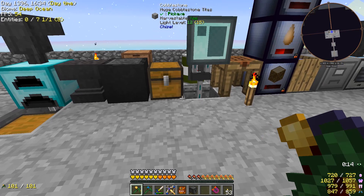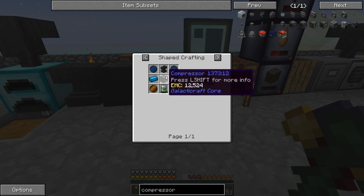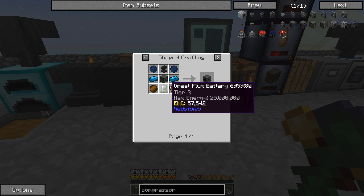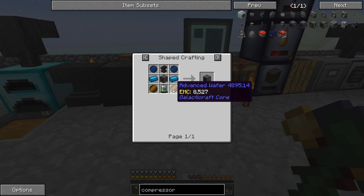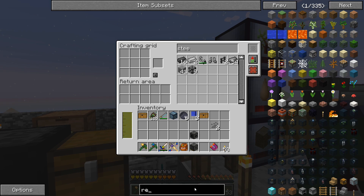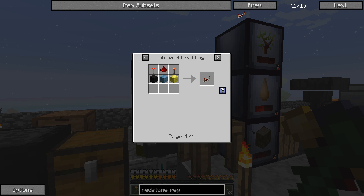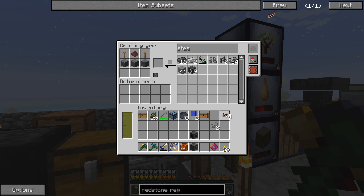So we will pick this one back up. The electric compressor does use a regular compressor in the recipe. We have to make another one of these gray flux batteries. We need advanced wafers. So this is different — we need to use our Circuit Fabricator that we made. We need a diamond, some silicon, redstone, and a redstone repeater. Did that make three of these at a time? Three advanced wafers? I'll make a few extras because I think we're going to need those for later. There are four redstone repeaters.